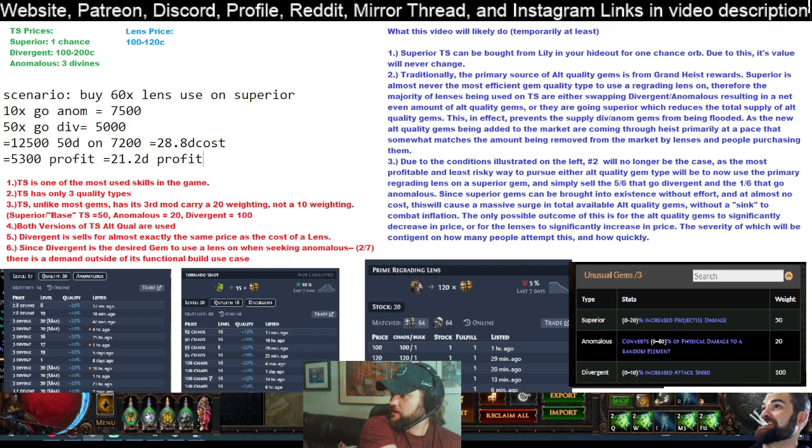And again, because you can get the superior gems and create them basically out of thin air just in your own hideout, the only thing that you need to get here are the regrading lenses. Do I think this is going to last forever? No, that's why I wanted to make a quick video. Also, I didn't really want to take advantage of this because I feel like I might have pushed some of these conditions into place by doing that video about using the regrading lens on the divergent gem.